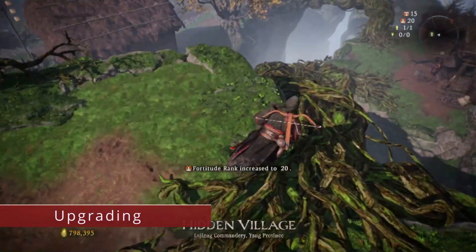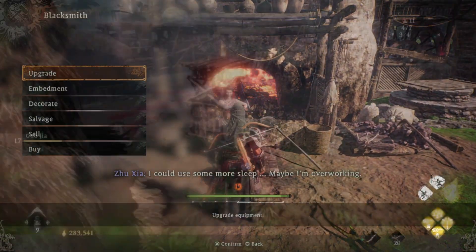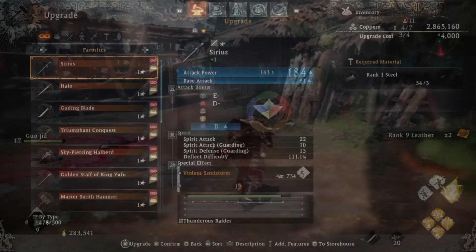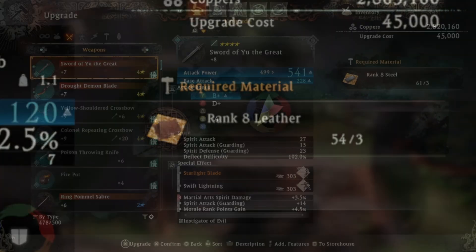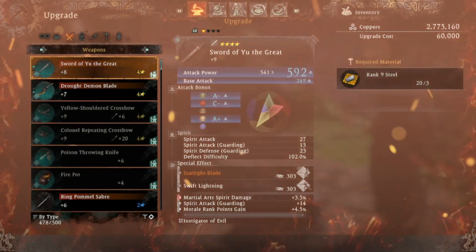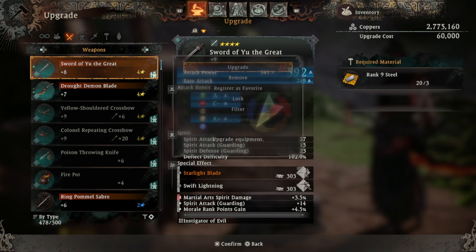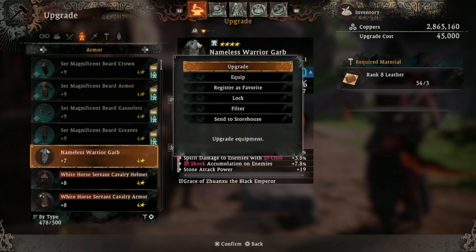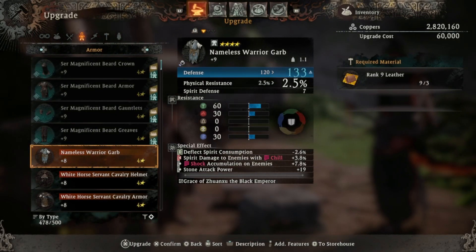Now we're going to cover the upgrade and embedment system, both done by the blacksmith accessible in the hidden village. For upgrading it is very simple — you find upgrade materials throughout levels. For weapons there is the steel material, and for armor the leather material. You get a higher level of that material to increase the equipment to the next plus tier, which increases weapon damage and scaling from stats, and armor defense. You want to do this whenever you have enough material because it makes the game a lot easier.